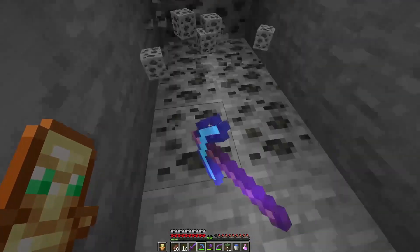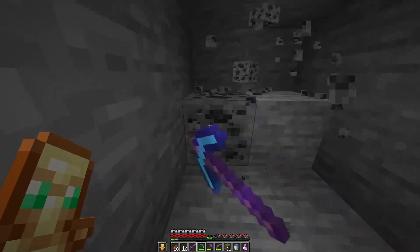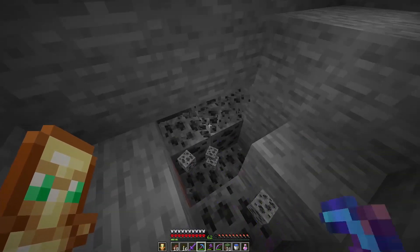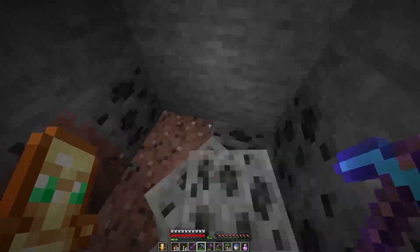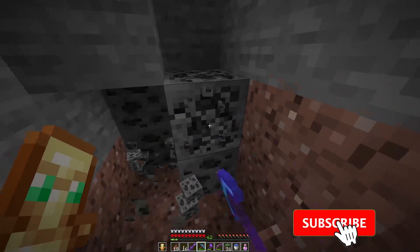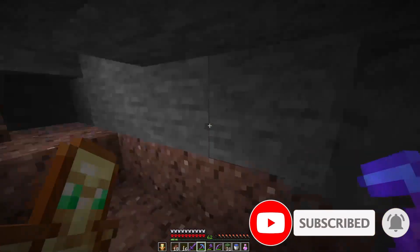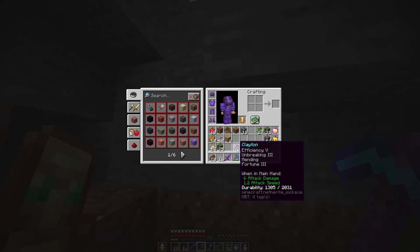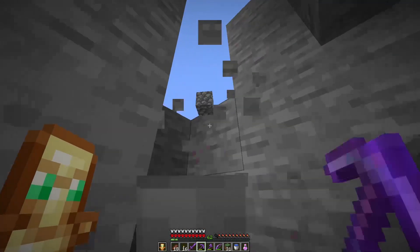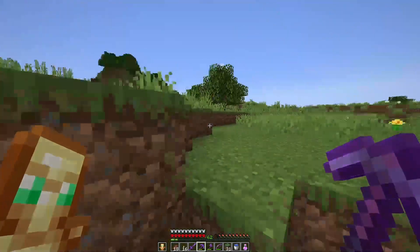Maybe some copper as well, but for that we'd have to go to a new world generation area because this is already a very old generation world. It doesn't matter — maybe we have some extra left somewhere. For now we have a lot of coal blocks, more than we actually need. But it doesn't matter because we can always use them for other projects.